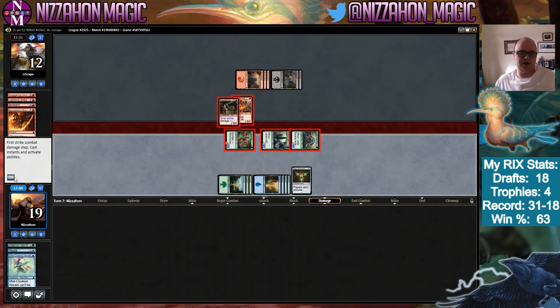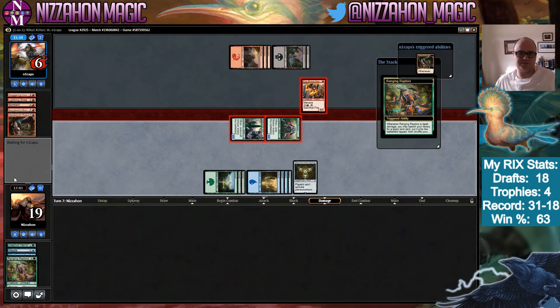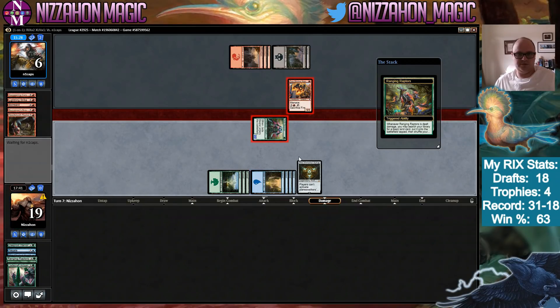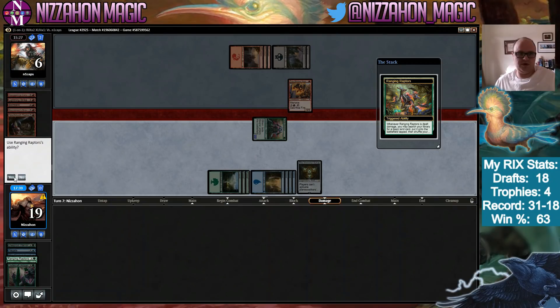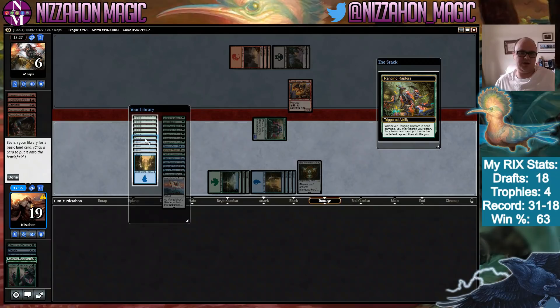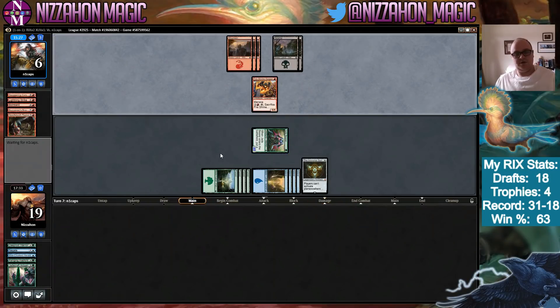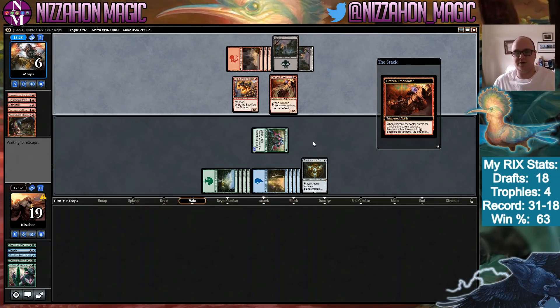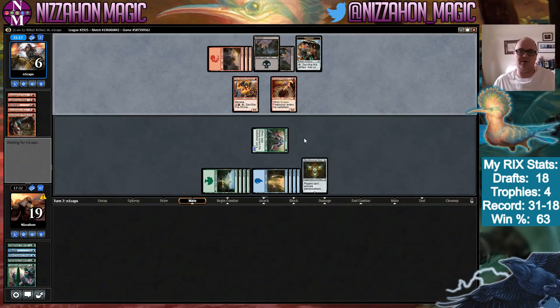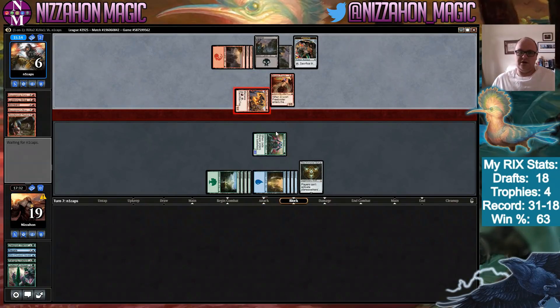Getting a land out of our deck decreases the chances of drawing another one. We kill that and keep our 2/2. We get to do this twice due to first strike damage. Immortal Sun, take over please. Freebooter. They could have Vraska — and Vraska, can she blow up artifacts? She might be able to. Oh god — Vraska!